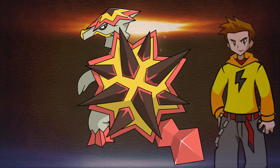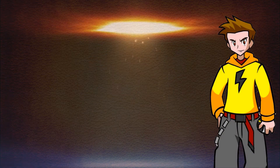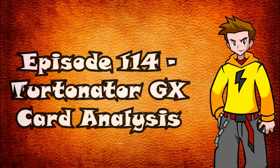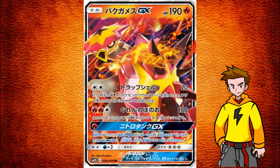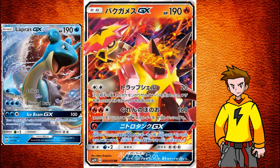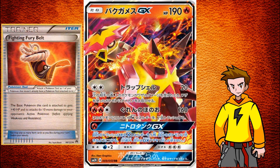What's up YouTube, it's Saddose TCG here and welcome to episode 114, all about the ninja turtle itself — the fire ninja turtle, Tortenator GX. This is a massive amount of HP. This Pokemon has 190 HP, just the same as Lapras GX, and you know how hard it is to knock this one out in one blow. You can add it up to 230 with the Fighting Fury Belt.